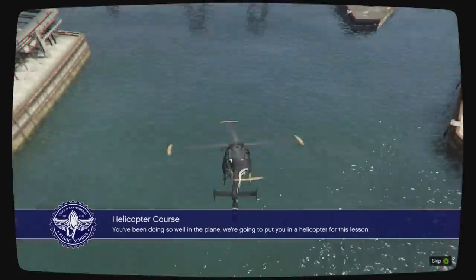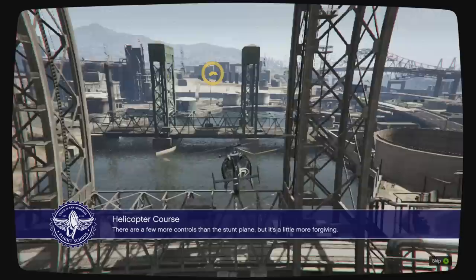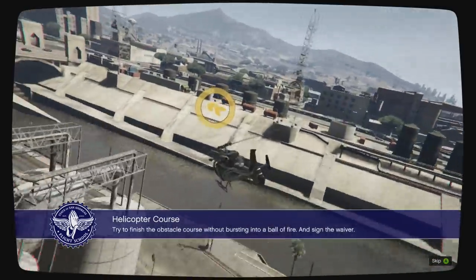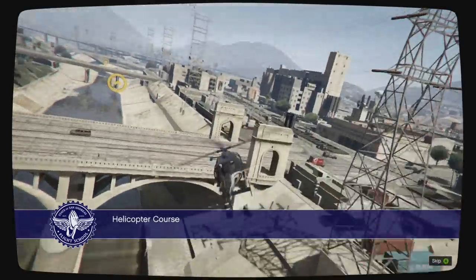Helicopter course. I've been in a helicopter once, and I think it was in Chattanooga, Tennessee - or Gatlinburg. You've been doing so well in the plane, we're gonna put you in a helicopter for this time. There are a few more controls than the stunt plane, but it's a little more forgiving. Try to finish the obstacle course without bursting into a ball of fire. And sign the waiver. Yeah, the helicopter's pretty tricky.